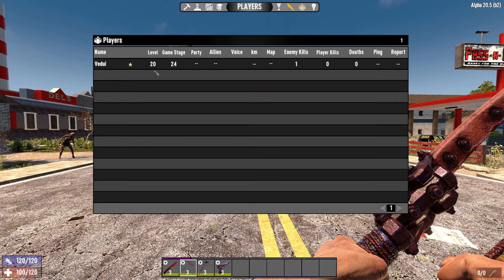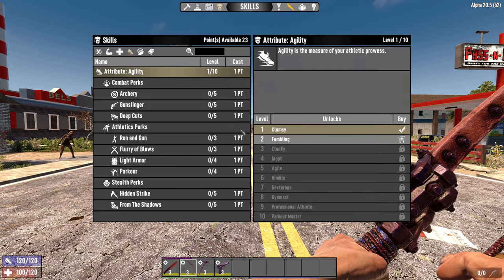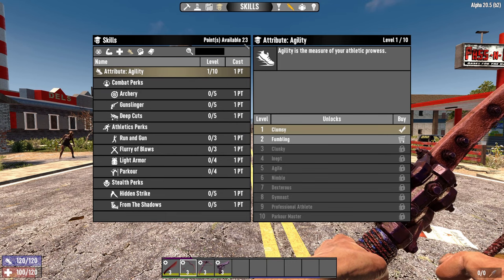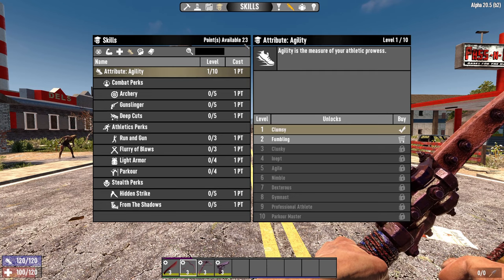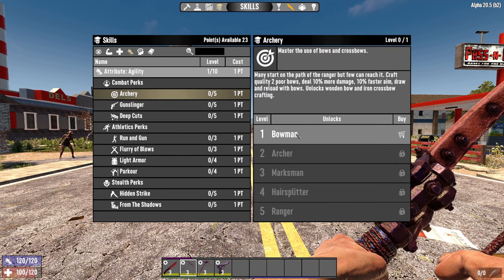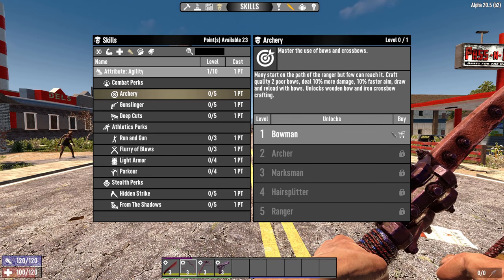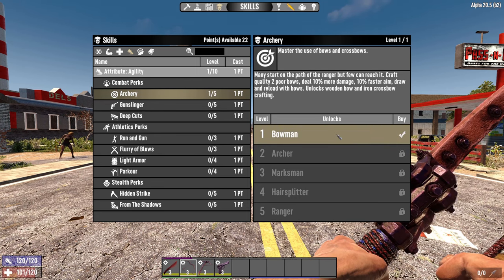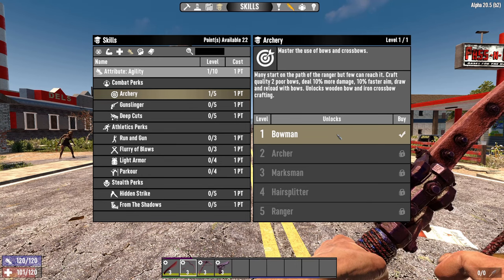We're going to set this build at level 20, which gives us 23 points because you have the initial four points from just doing the starter quest — make sure you do those, it's really important. First, we're going to look at archer, because it allows us to craft the wooden bow and the iron crossbow. You probably won't craft the iron crossbow immediately, but you want the wooden bow for more damage, faster draw, aim, and reload, which just helps you stay alive.